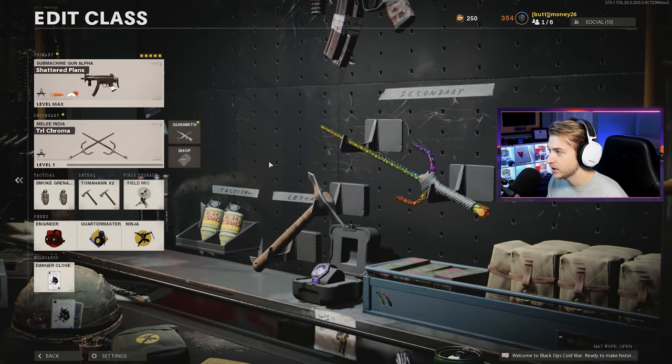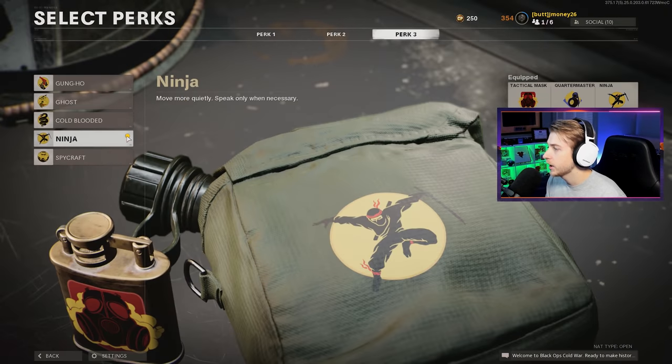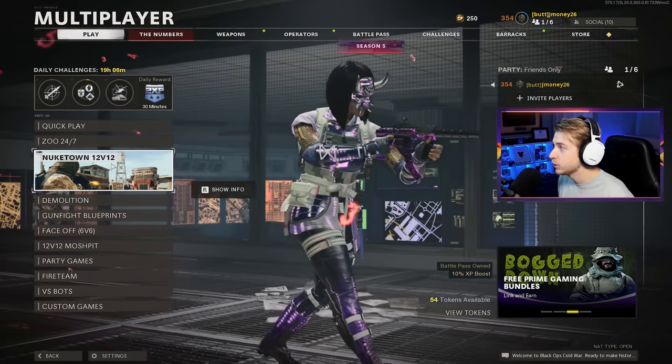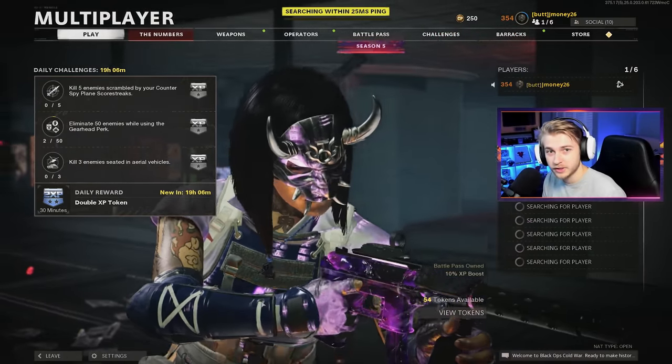Tomahawks are sick. Smoke grenades help out a lot. Field mics are good to find people. Definitely don't need engineers, so I switch it to attack mask. Quartermaster helps out a lot. And Ninja also helps. That's enough talking — let's go ahead and hop into Nuketown 12v12. I didn't even know this was in the game. Let's see what we can do with this.